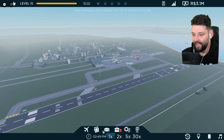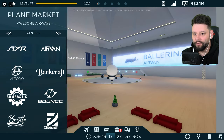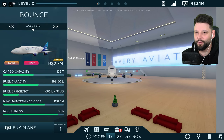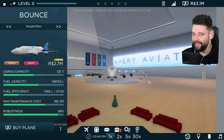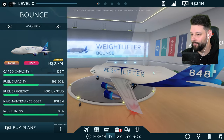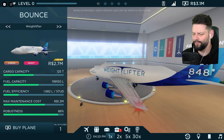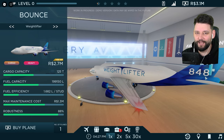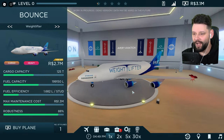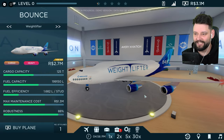It kind of clicked in my brain what it was and it's amazing. If you go to Bounce — which I think Bounce is meant to be Boeing in the game — there's a plane here called the Weightlifter. Can you see where they get the name from? You can see on the tail right now, the tail says 7-4, 8-4-8, which is meant to be a 747. It looks like a 747 mixed with a Beluga — it's really weird, I like it.